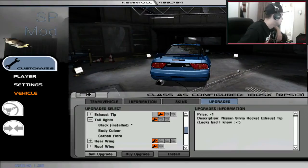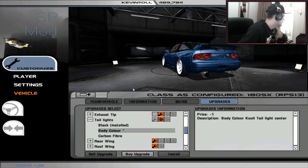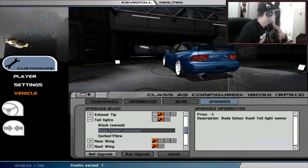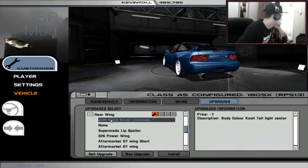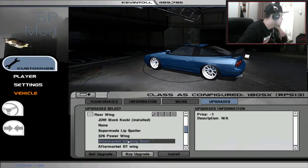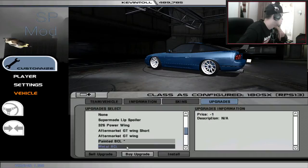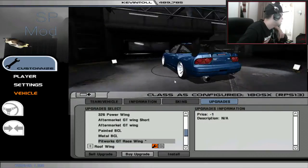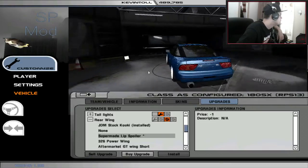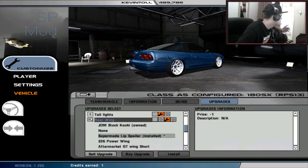Tail lights — why is it spinning? Black, body colour — okay, that makes it look a little bit cleaner. Or carbon fibre — is it too much blue with that? No, let's go for body colour, that looks pretty cool actually, very nice. Rear wing — none looks very clean, I like that. Or a lip spoiler — that looks very nice as well. Power wing — nope. Aftermarket GT wing — nope. Way too big. That's a race wing. I'm thinking the lip spoiler. Is it too much for a street build? Let's just go for it — lip spoiler, let's go for it.